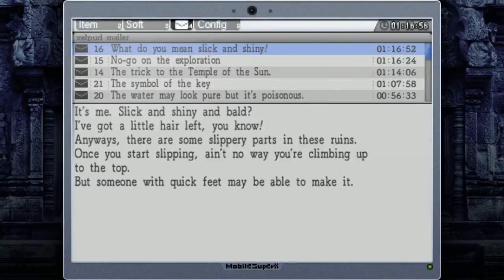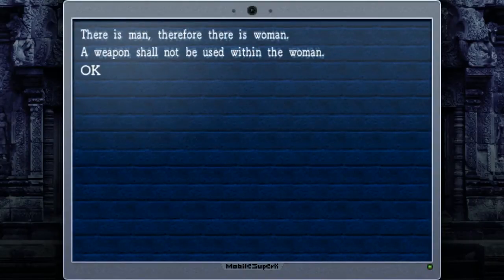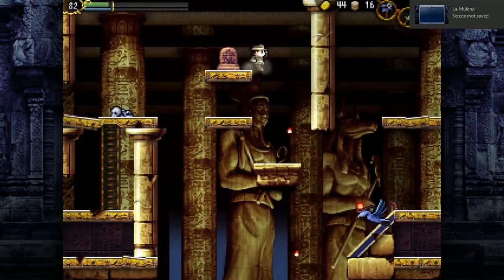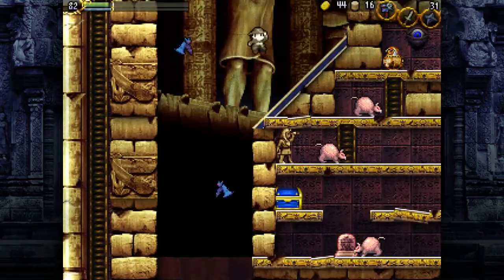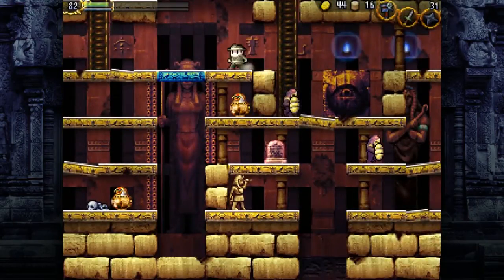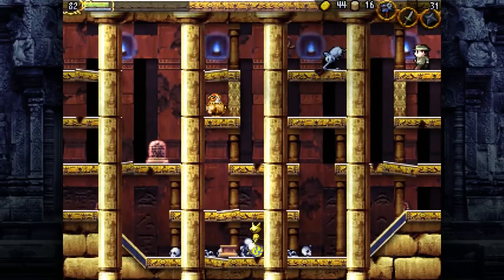This is where Zelpud explains that you need the Hermes Boots to progress. I also realized I forgot to explain the Hermes Boots when we got them in the lore video — whoops! This tablet's important — it's a very important tablet for reasons about halfway through the video. Another eyeball I should have scanned before doing this, but whatever.